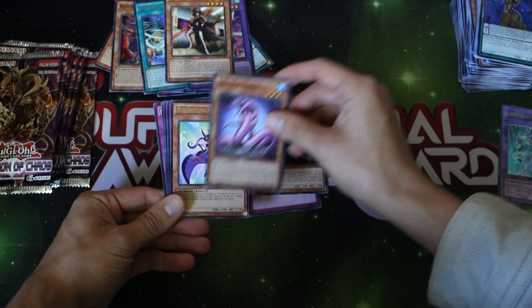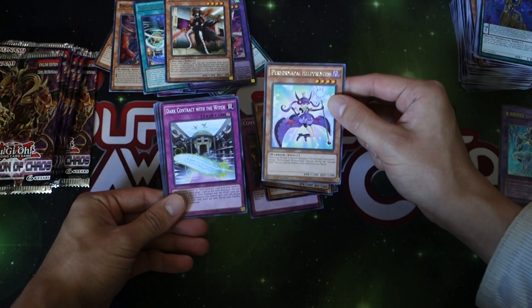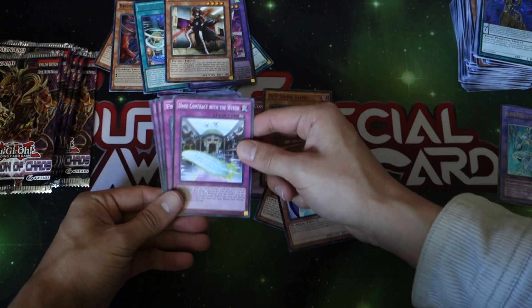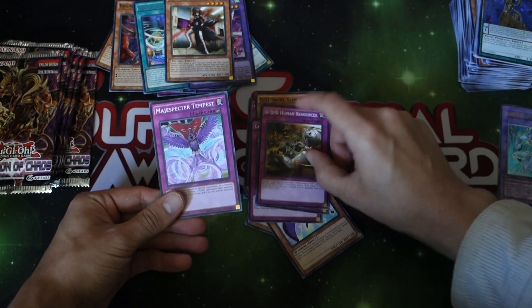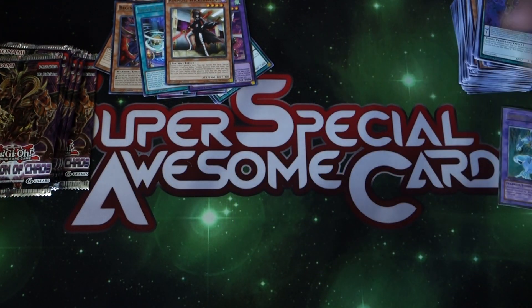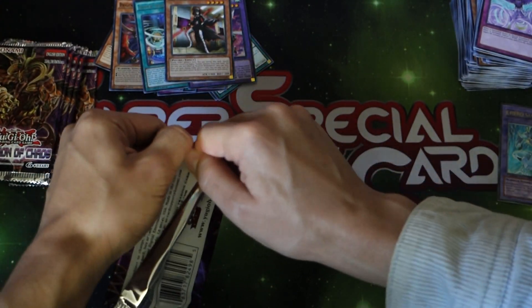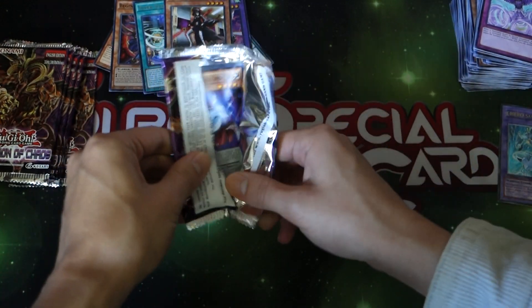We got another Wicked Witch — awesome. I feel like that card is short printed. We got Help Princess — I thought they actually put 'Hell' in the card name! I thought it was 'Hell Princess.' They had to change the name of cards like Trial of Nightmares or something like that, and there was a card called After Genocide which also got its name changed to be more family-friendly.